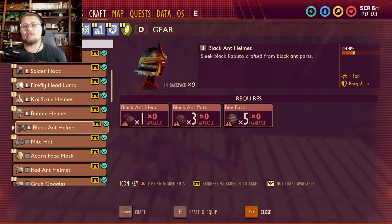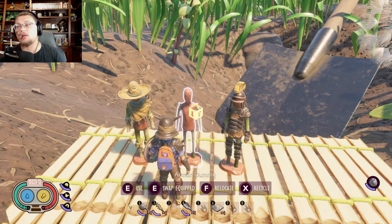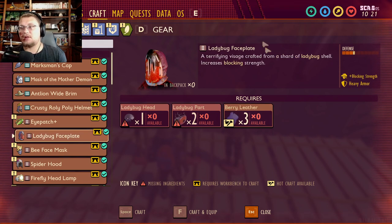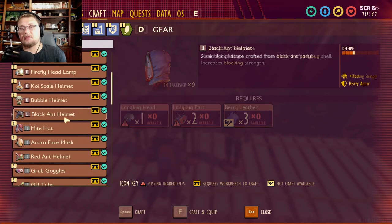This armor lets you stun enemies faster, which is awesome. The set bonus is called Pin Cushion — if you scroll down in the OS menu to where it says pin cushion, it actually reflects some damage back at the attacker. That's why this has become the second most wanted armor I want to check out, because it's really neat to not only stun enemies faster but also reflect damage back. The armor stats are on par with the ladybug armor face plate, so this black ant gear is just as strong as ladybug armor.